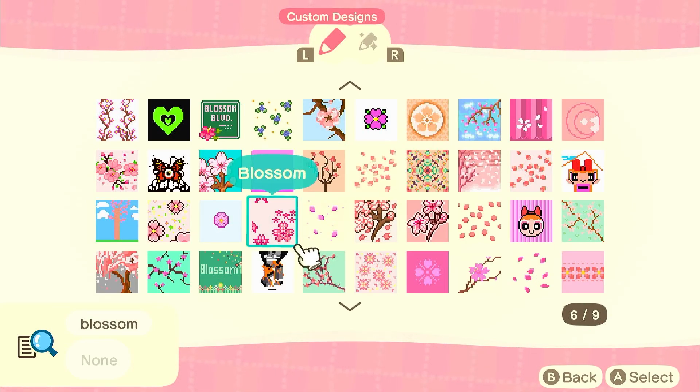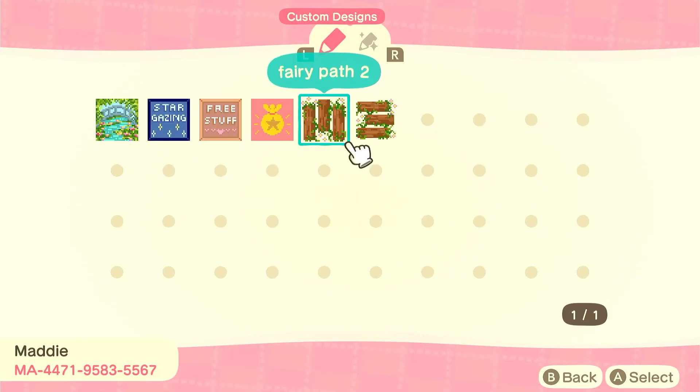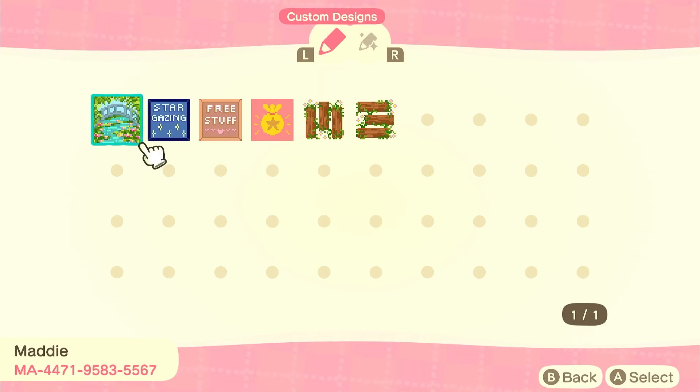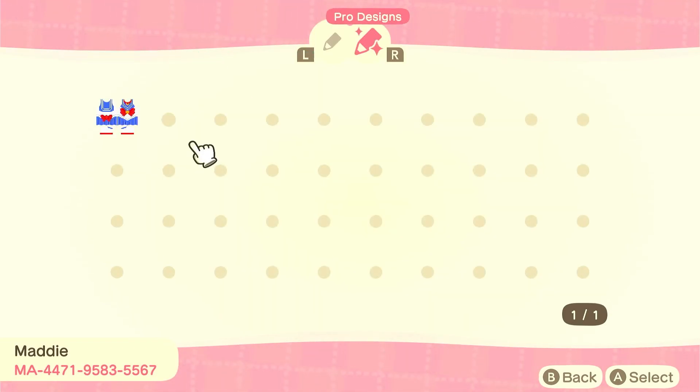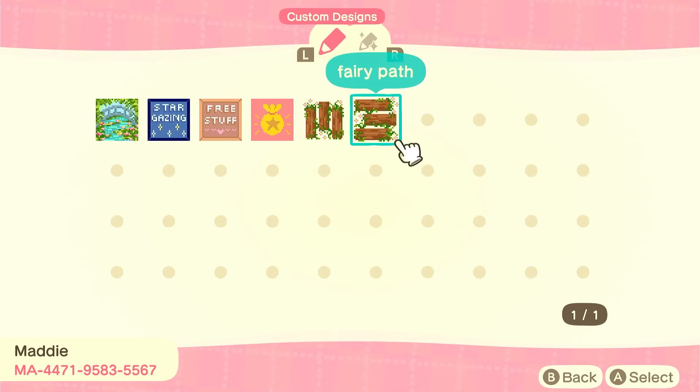I used two of this last creator's designs: Fairy Path One and Fairy Path Two. They've also got some other custom designs and a Sailor Moon pro design. These paths look super cute — I use them along my beaches, along some of the character homes, and also on top of a dirt path, which also looks really cute in areas where I've just had one block of dirt path.